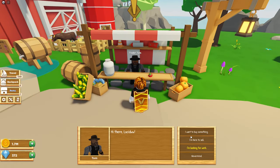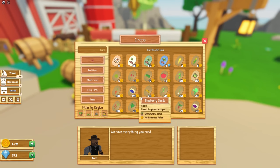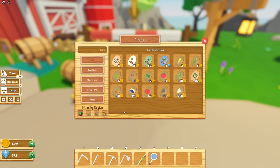I'm going to buy something. For the first area, you're going to want to use blueberry seeds. Now they might be locked for you at first, but I'll show you how to unlock them. You can use carrot seeds and pea seeds too, but these require a farming level of 3. Blueberries you can unlock right away — I'll show you how to do that.